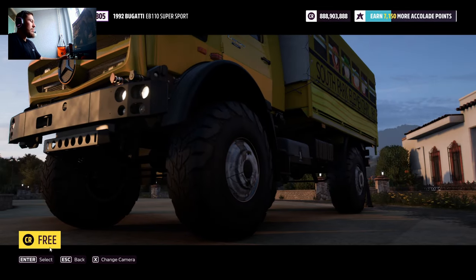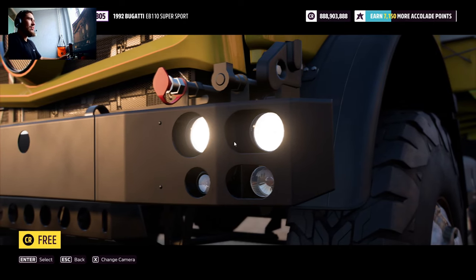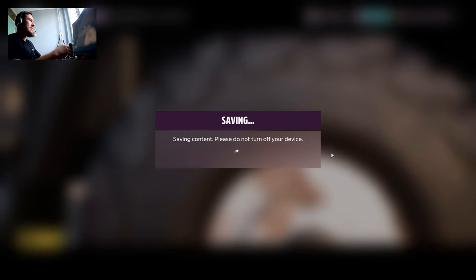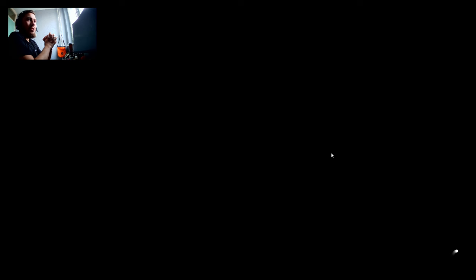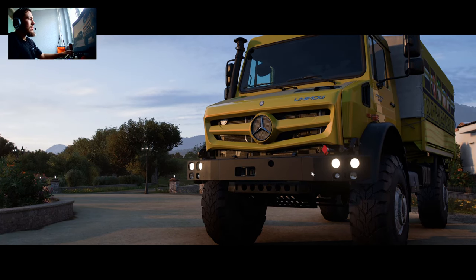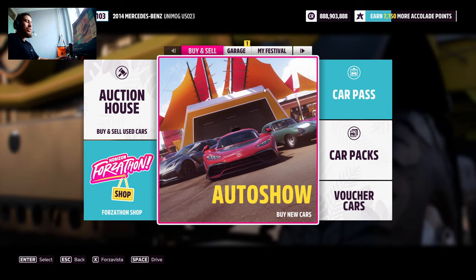Downloading design — boom, free. As you can see: 888 million, 903,888 CR. That's a big number. Buying it — saving, please do not turn off the device. We're doing this in an online session by the way. The chances of getting banned are really low, so you don't have to worry unless you're teleporting and bullying people.